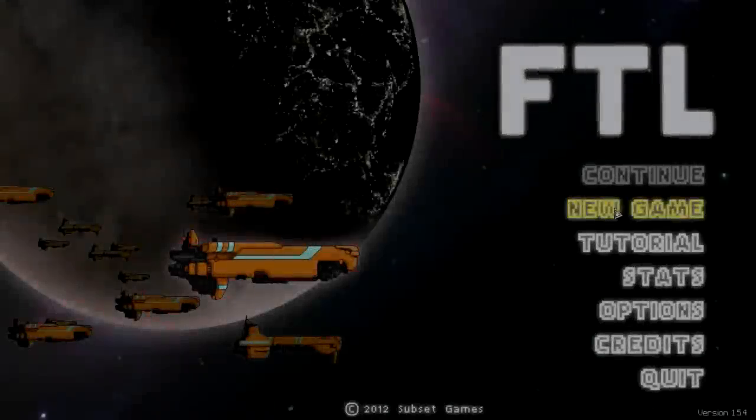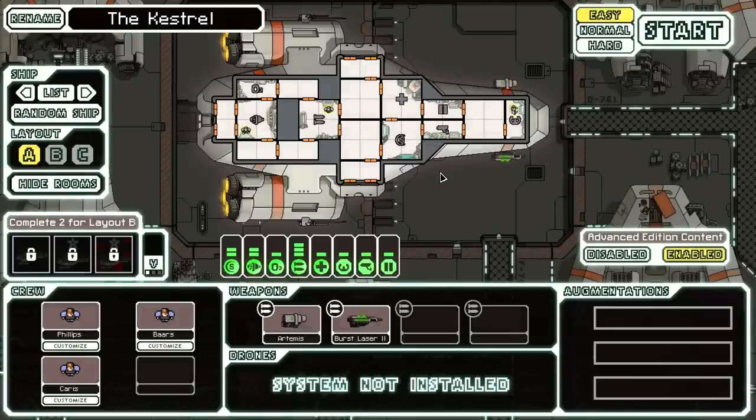Hey everybody, welcome back to Let's Play FTL. Last episode was the most heartbreaking loss we have had yet. I know we've been playing as the Zoltan Cruiser a lot and making some good progress with it. I am going to go back to the Kestrel though, and we're going to call this Noah. Why not? It's kind of like humanity's ark, right? To ensure that the Federation survives. And let's just at least try to get the second layout, which I hear is pretty good.